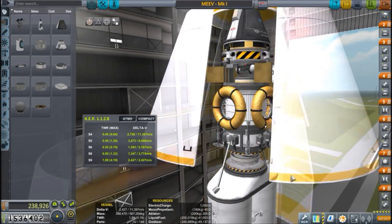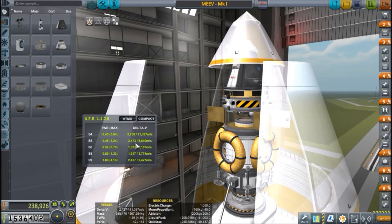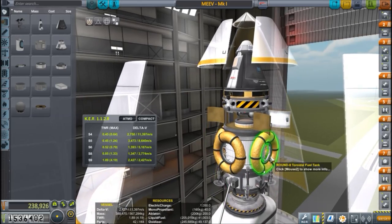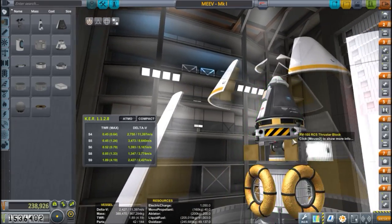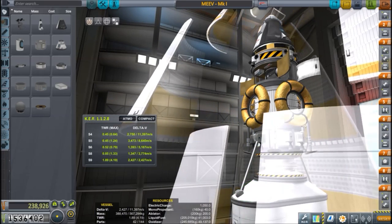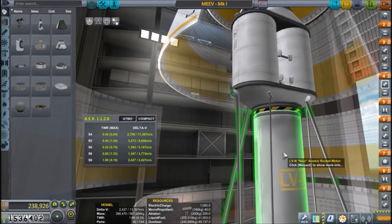The lander adds almost 2,000 meters per second of delta-V, bringing the total to almost 13,000-14,000 delta-V in meters per second, which is huge. But Elu is really far so we need that fuel. We have RCS thruster blocks because this is the lander, and we're going to do this Apollo-style - undock the lander, land on Elu, launch back, and dock with the transfer stage again to return to Kerbin.